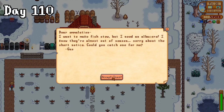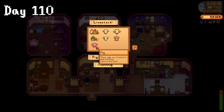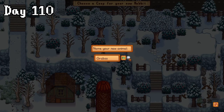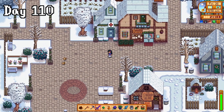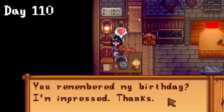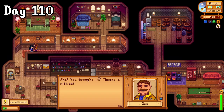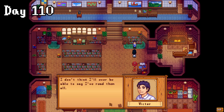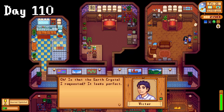On day 110, Gus was asking for an albacore. Funnily enough there was one at the traveling cart, so I snapped that up and then headed to Marnie's to get another pig, which I named Gummy, and a couple of rabbits — one named Graboo and the other named Jonah. As I passed the help board, I saw that Victor was asking for an earth crystal, and obviously I'll help him out if it'll earn his love. After giving Clint an emerald for his birthday, I dropped by the saloon to give Gus his albacore — almost accidentally eating it, gross — and then went to Victor's house where I got this cutscene about his books. I'm not personally much of a reader, but I'll happily listen. And with that, here's your earth crystal, Victor. Look, he called it perfect!